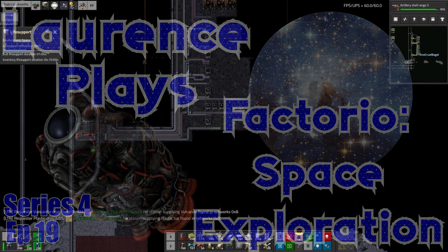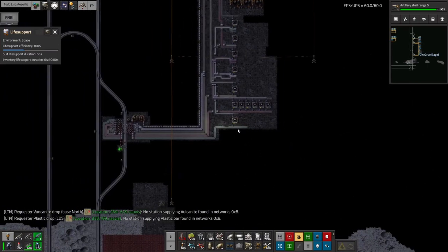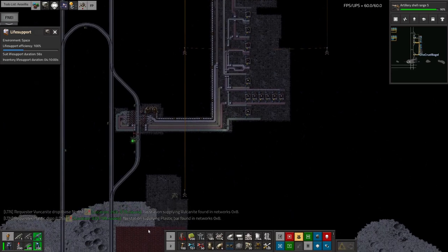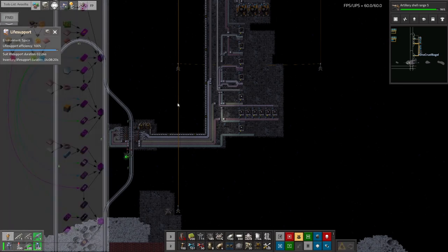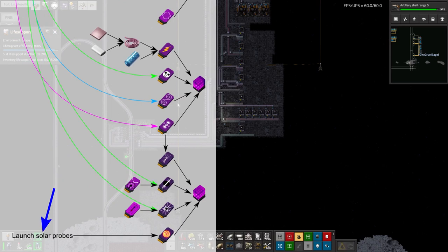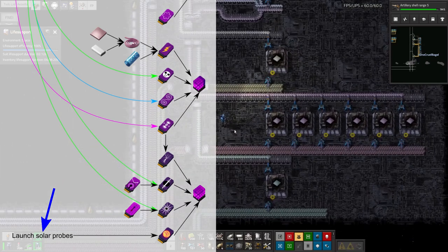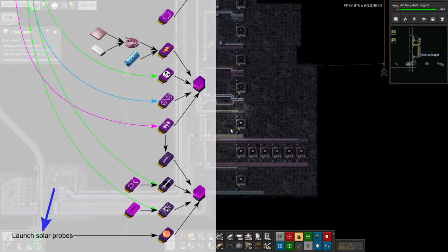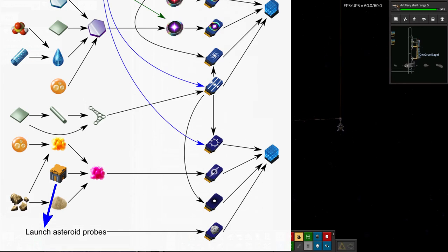Welcome back to Lawrence Plays Factorio Space Exploration. A long time ago in a space station far away, I was talking about building up this system. I'm going to start talking about the probe rocket so we can launch in order to get data from distant interesting places. There are two particular ones I need: one for energy science, requiring space probes launched from Kalidus orbit (the Sun of the solar system), and one from an asteroid field for astronomical science.